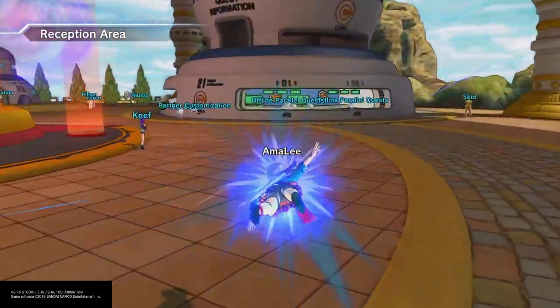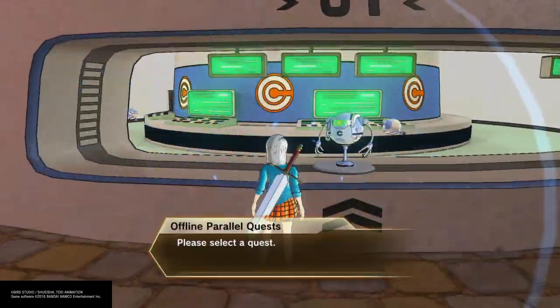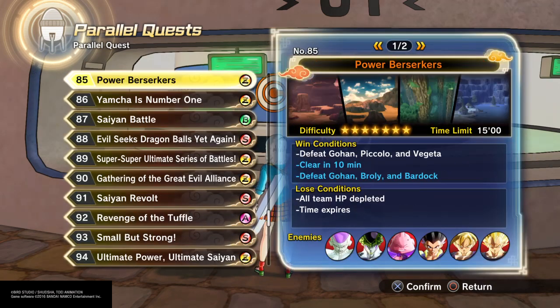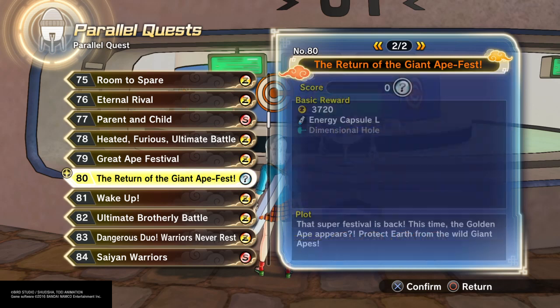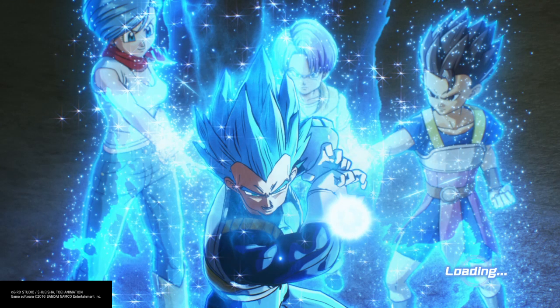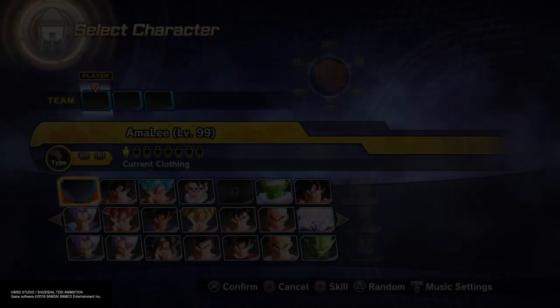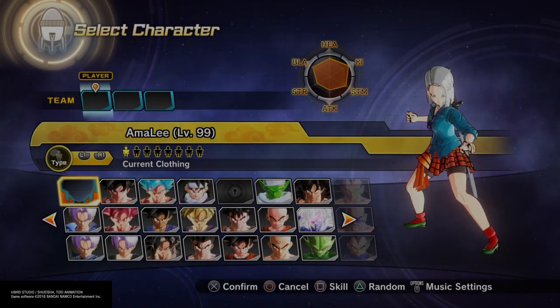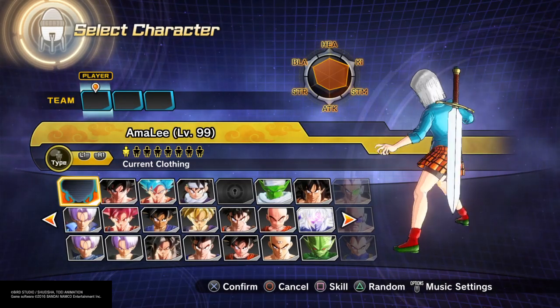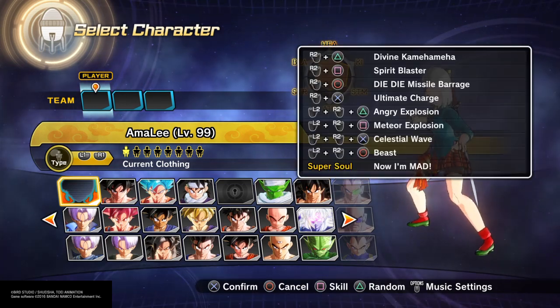Hey everyone, welcome to the video. This is the Kokoro Hata build. If you don't know Kokoro Hata, she's from Touhou. I apologize if I talk a little quiet because it's almost nine o'clock PM for me. This is the Kokoro build here in Xenoverse 2. Here's the outfit — I made it to kind of look like Kokoro's.